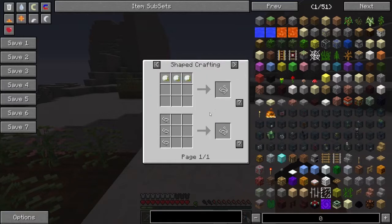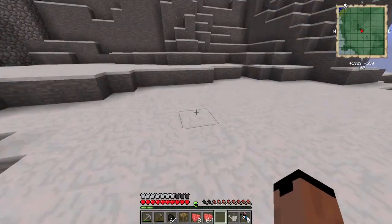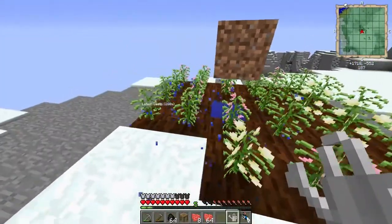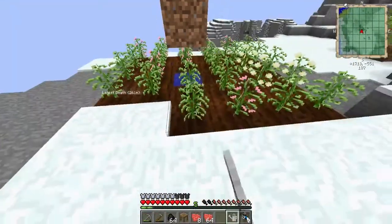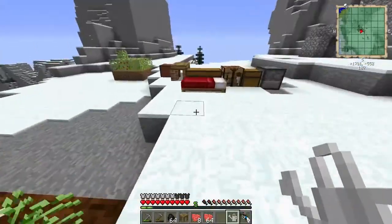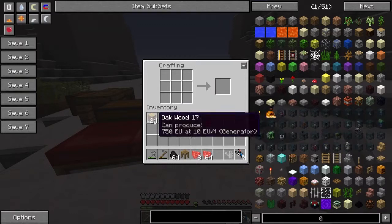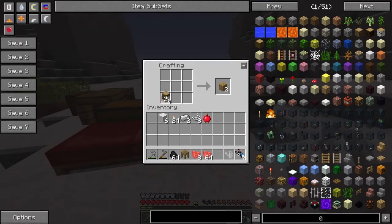Recipe for string — it's just three. So I just need four more. Thankfully, cotton grows pretty easily. Just lay it out like that and make myself two chests' worth, because I am making myself a set of backpacks.